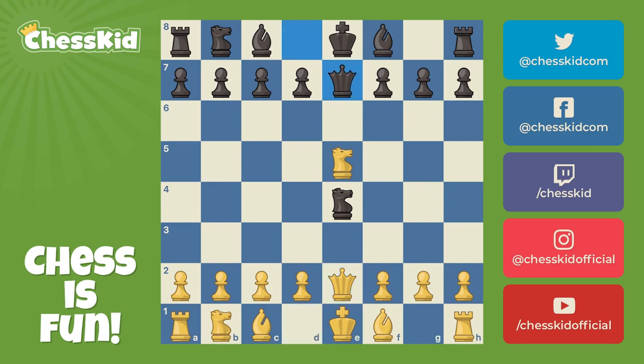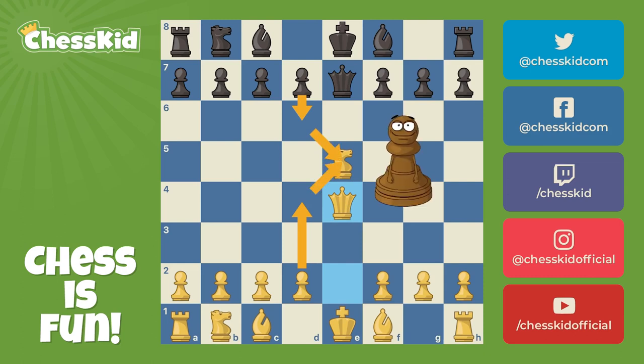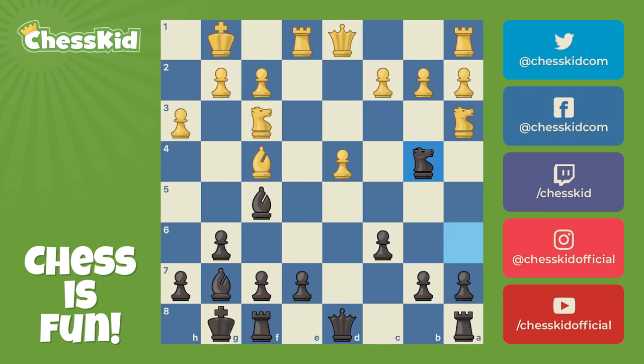Queen e7 limits the damage. White has nothing better here than to capture and allow black to play the move d6. Since the knight's pinned, all white can do is defend it. Then after black takes and white takes back, it will just be a one-pawn loss. Not great, but you can come back from a one-pawn loss.